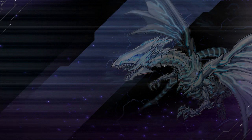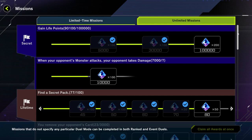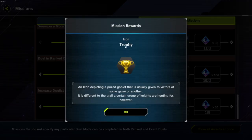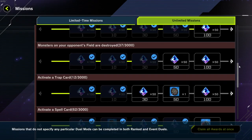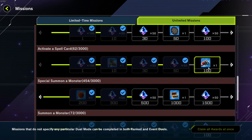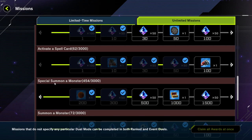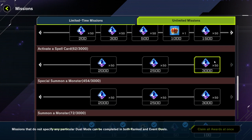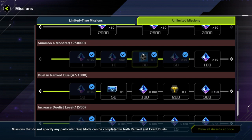You can also get icons and stuff from doing your missions. If you go to unlimited and scroll down, you can see you get a trophy icon. I've gotten a couple of mates that way — a car mate, a football mate, and a treasure chest mate if you complete special summons; that one's at a thousand special summons. These will most likely come over time just from playing the game.